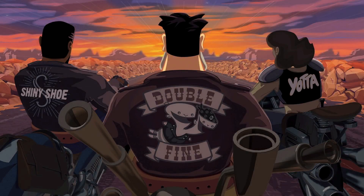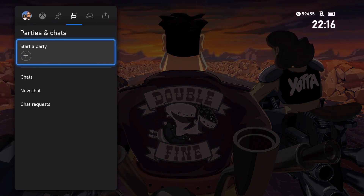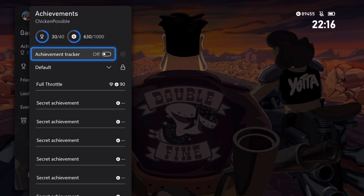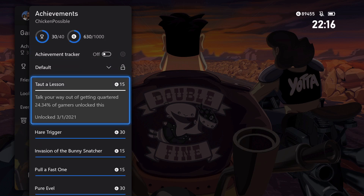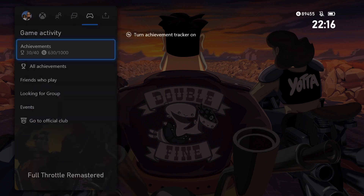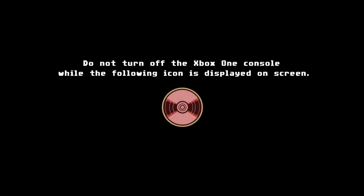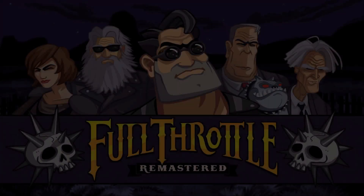This is going to be part 15 of our Full Throttle Remastered series, which we've had going on for quite a few weeks now. If we take a look at the achievement tracker, we're at 30 out of the 40 possible achievements in the game — 630 out of 1,000 gamer score. The very last achievement we got was the Taught a Lesson achievement. The description will have links to all the previous 14 parts where we've worked through grabbing all 30 achievements. So we're going to grab number 31 today and pick up where we left off last time.